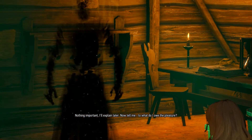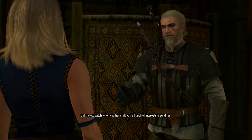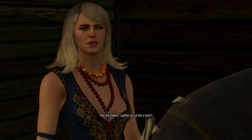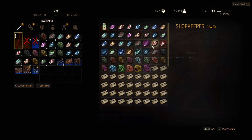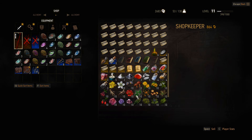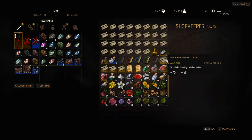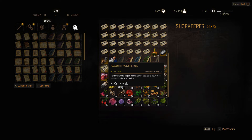The mage says bring me rats, and healthy ones, not something the cat dragged in. This is the lamp from the elf's hideout - and what's this about rats? Nothing important, I'll explain later. Now tell me, to what do I owe the pleasure? Bet the old witch who lived here left you a bunch of interesting sundries. She did indeed - I gather you'd like a look? Very much so.